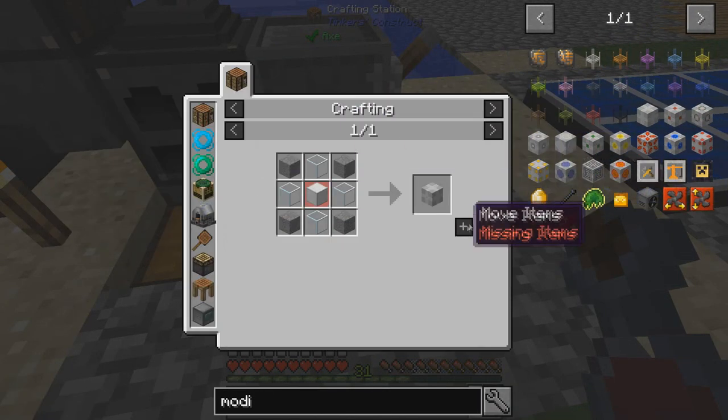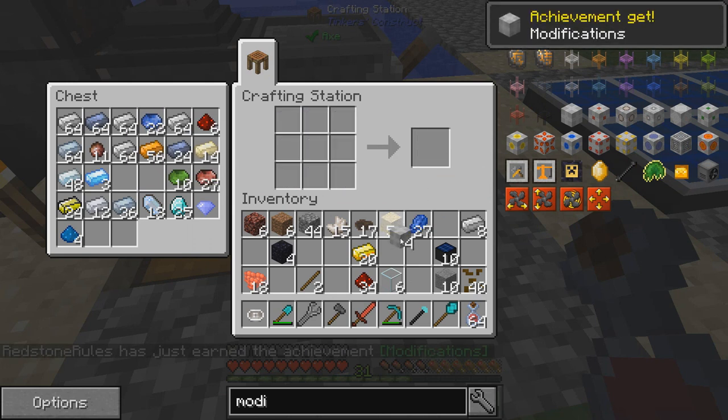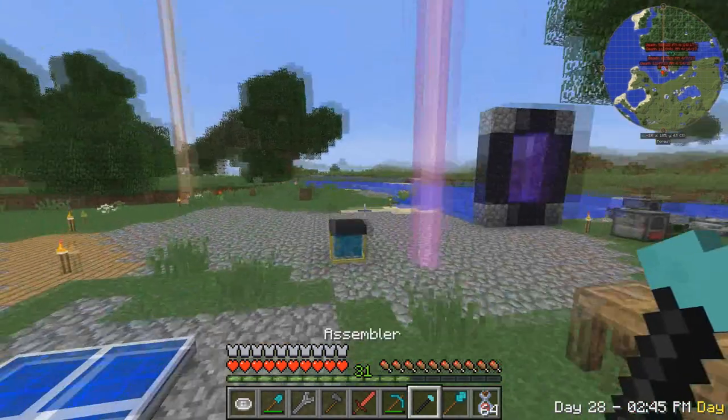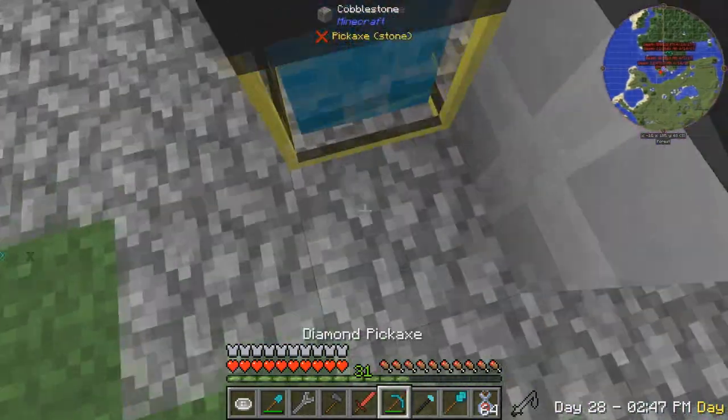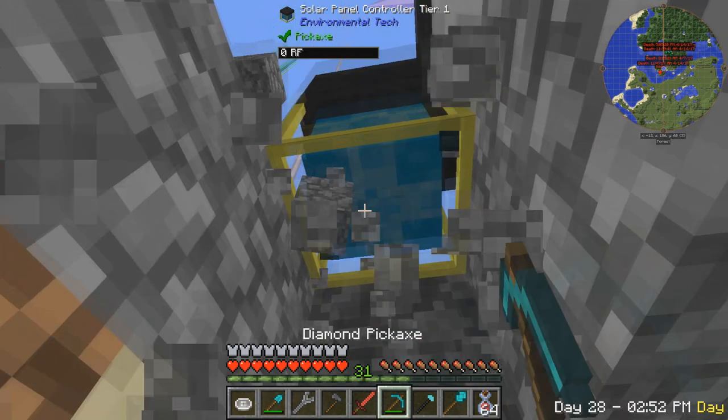Let's make our iron blocks - like that. We need four blocks of iron. We have an abundance of iron, so perfect - four of them. I think that might be enough. Oh wait - the assembler, you just stand underneath it and it builds the multi-block for you.